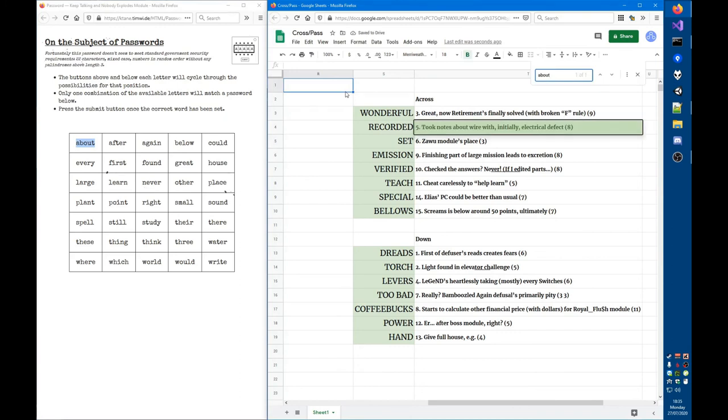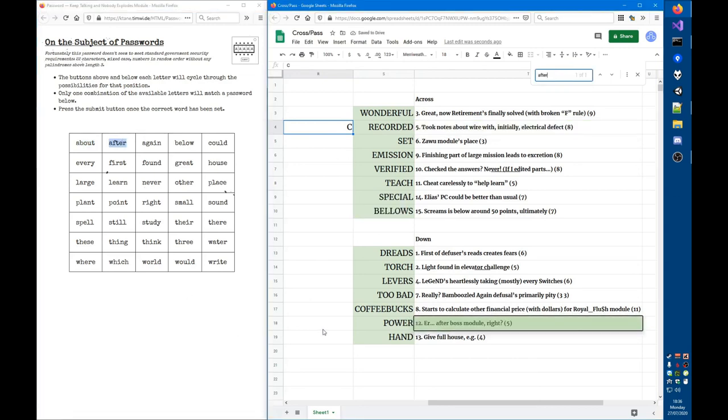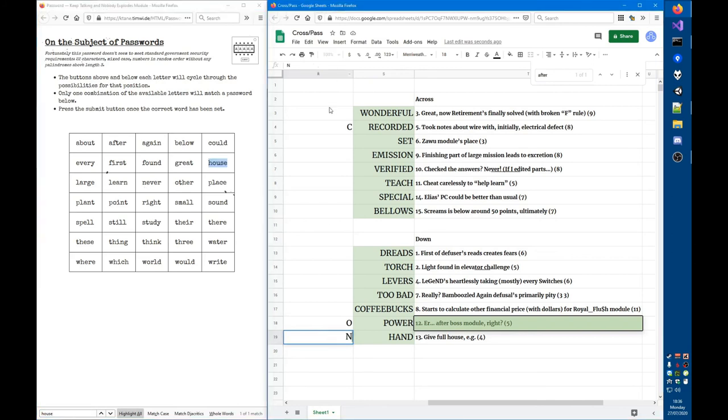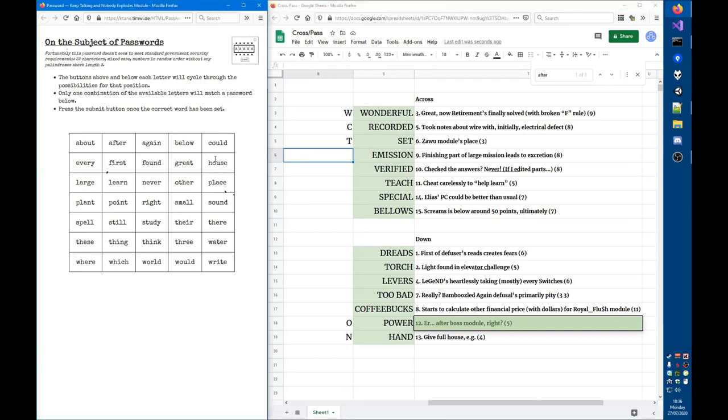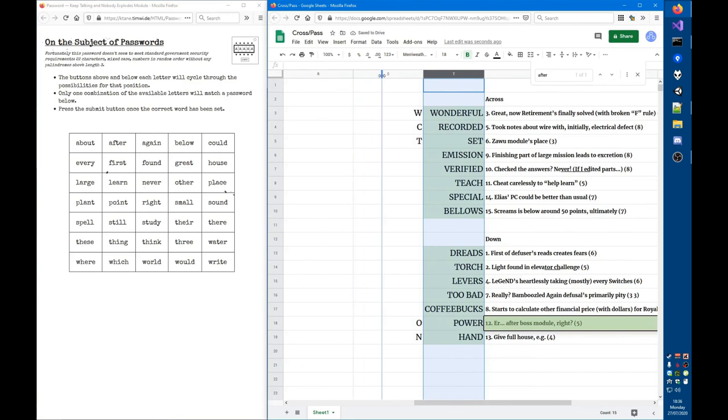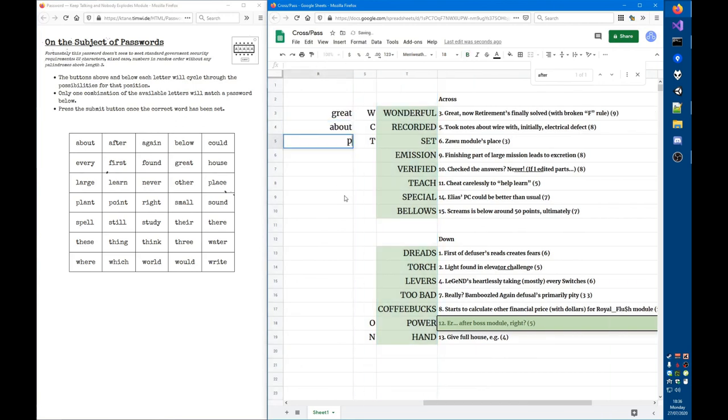Searching for password words in each clue: GREAT is in WONDERFUL's clue (first word → W), ABOUT is in RECORDED's clue (third word → O), PLACE appears in another clue, LARGE gives S, NEVER is hidden in a clue (fourth word → I), LEARN is in TEACH's clue (last word → H... no, wait). Going through carefully: the password word position tells us which letter to extract from the answer.